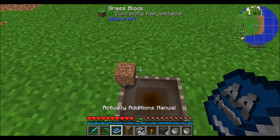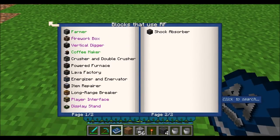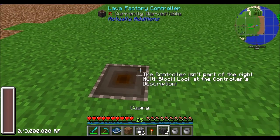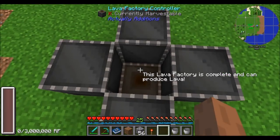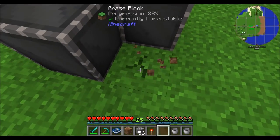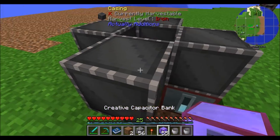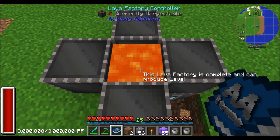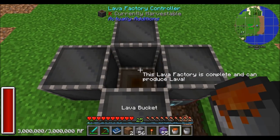The next block is the lava factory, which will go ahead and produce lava for you. It requires 150,000 RF per block — pretty expensive. You'll also need to place casings on all four sides. Once it's complete and receives enough power, it'll work on creating a lava source block. Once created, you can pick it up and it'll start working on the next one.